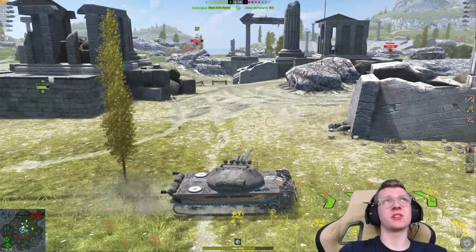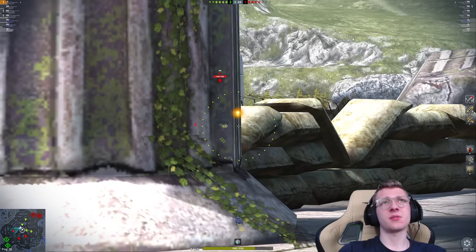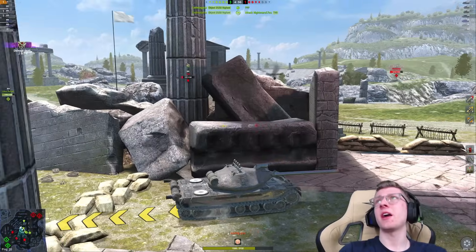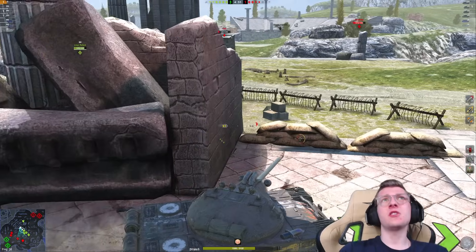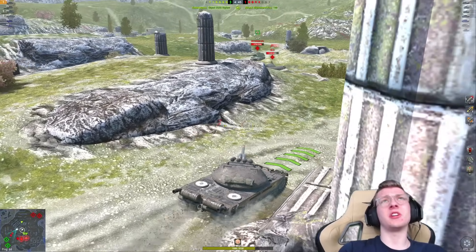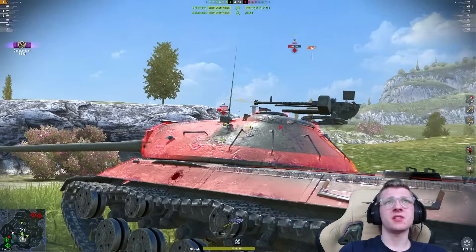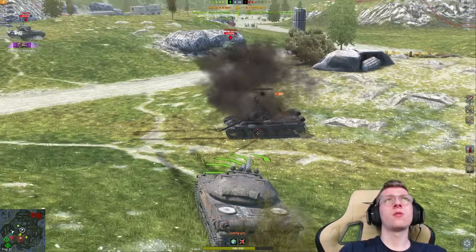The T-49 is on our side, I really could care less. We have the IS-3 in front of us — one shell on the IS-3, two shells into the IS-3, and we reload our clip. Another fun fact about the K-91 is it's actually very good at ramming, something that you probably wouldn't expect. The vehicle's mobility is very nice, able to accelerate up to its top speed very quickly. With that ramming capability, we can take what was a pretty healthy IS-3 and bring him down to a one-shot for my final shell.